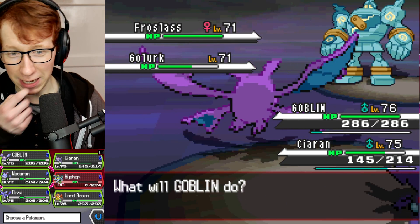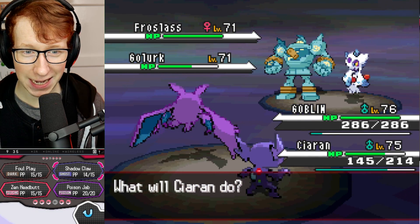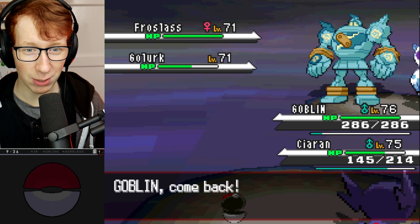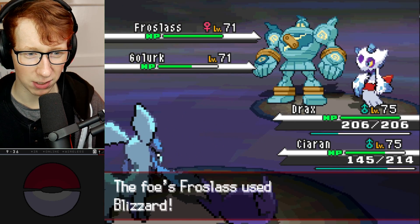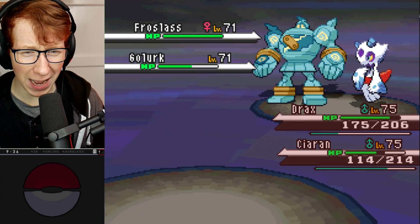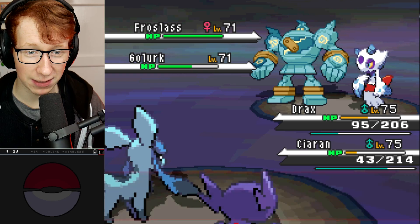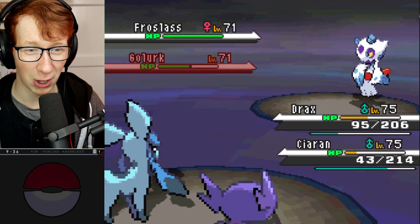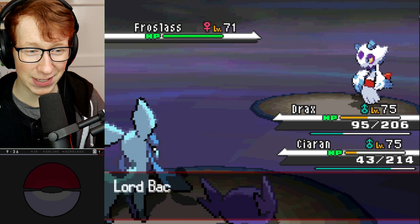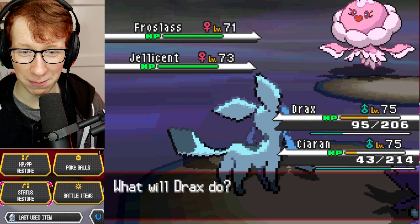Froslass comes in next. Earthquake and Ice Beam is a scary combination, but I think Drax can come in and take that, and while Drax is taking it, we might have an opportunity to knock out the Golurk right now. Froslass goes for a Blizzard that lands on both - what is this Bright Powder even for? Unfortunately, Golurk goes for Shadow Punch into Drax. That was a lucky turn. We go for Shadow Claw - and it kills Golurk. A little bit of a scary situation, but we might be able to rely on a little bit of hax.